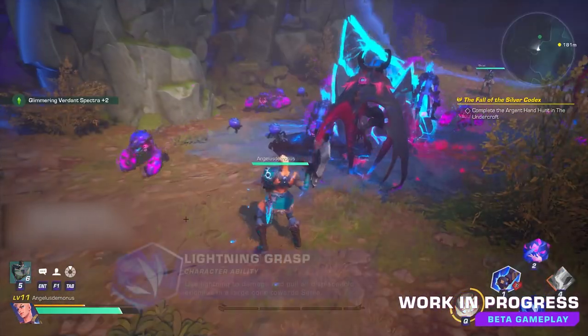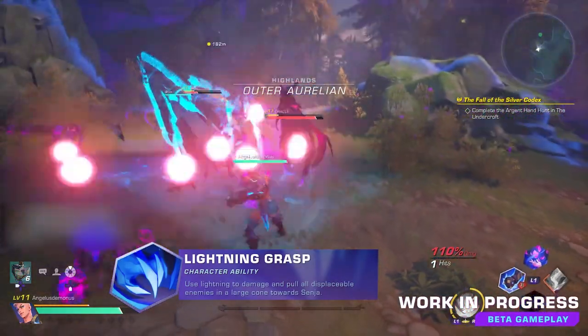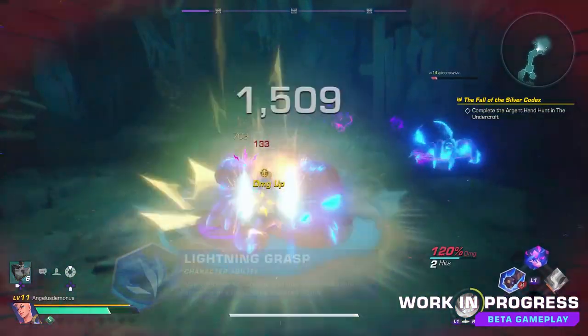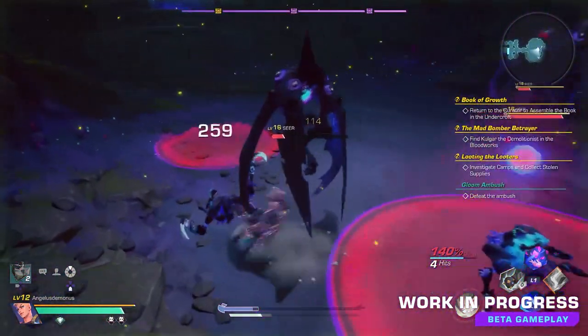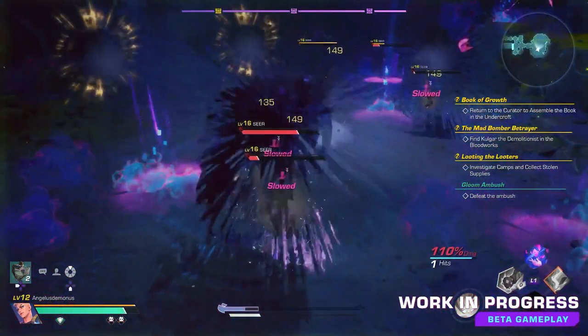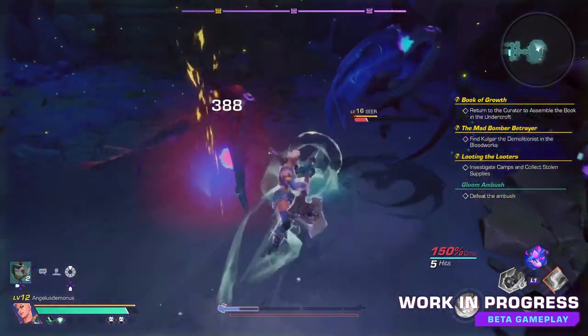Next, at level 6, you get Lightning Grasp. One of my favorite abilities — this will pull enemies towards you. In party play, this was a great tool to get enemies off your teammates. In solo play, pulling a group of enemies spread out across the field to wipe them in one go was extremely satisfying. And the further you level Lightning Grasp, the more utility it has.